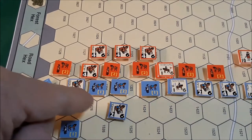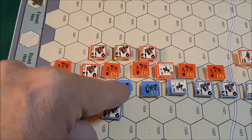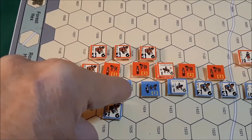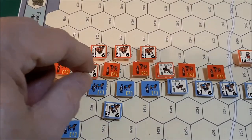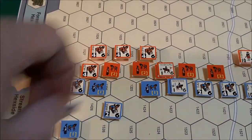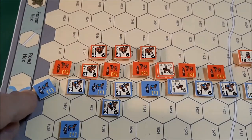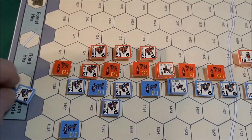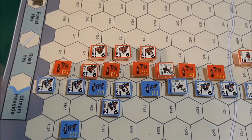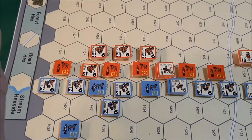Now I've got to find out where he was. This next unit needs a five or six with no bonus. He rolls a five and flips over. Finally we have the unit on the far left - five or six, no bonuses - he rolls a six. So things look pretty good for the French player during the disruption removal phase.